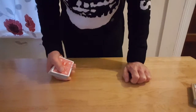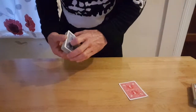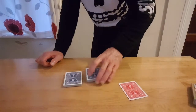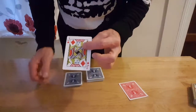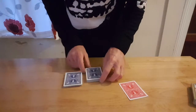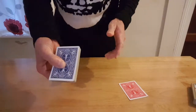Now I could leave the trick right there if I wanted to. But we're going to try it again and see how we get on. So I'll leave that card here. I'm going to get somebody to pick any amount of cards they want off the deck. I'll have a look and see what card they've cut to — this time it's the Jack of Diamonds. I'm going to lose that Jack of Diamonds in the centre. Hand the deck back to the spectator.